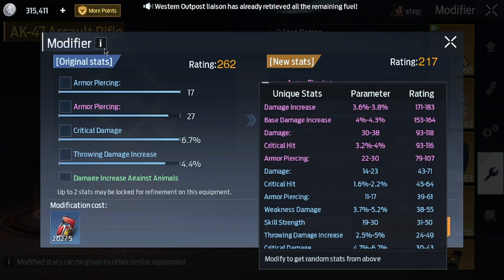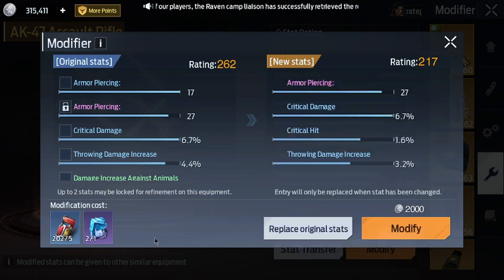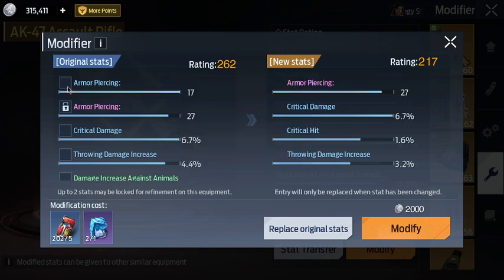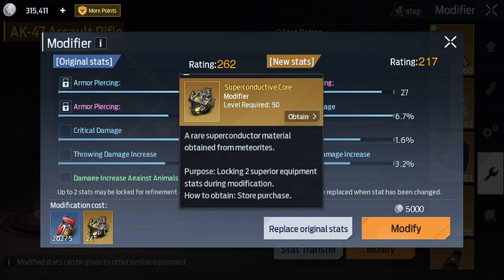To lock a stat you want to keep, click on the box next to it. It'll pop up and require a core — you have to have these cores in order to lock that stat; if you don't have them it will not lock. To lock two stats, click on the second stat you want to lock — my armor pierce — and it says you need the super core. You can only lock two stats maximum, so lock your two best stats. These cores are not cheap — around 20,000 gold, or you can get lucky, or with the island trek event you can buy them for about 58 coins.